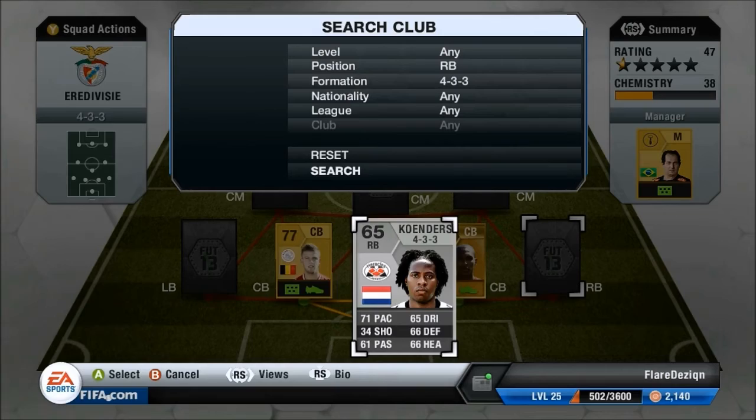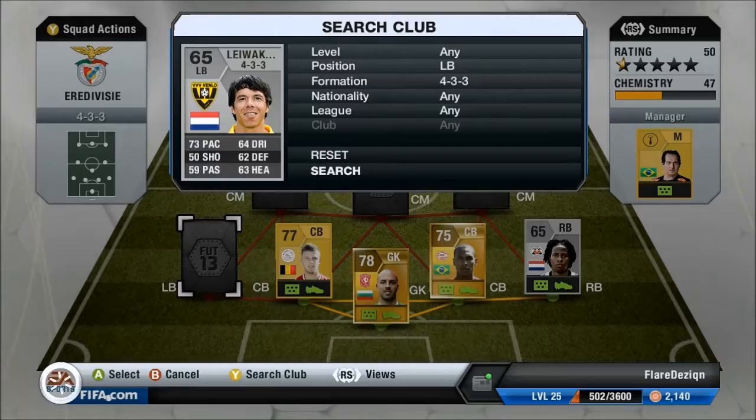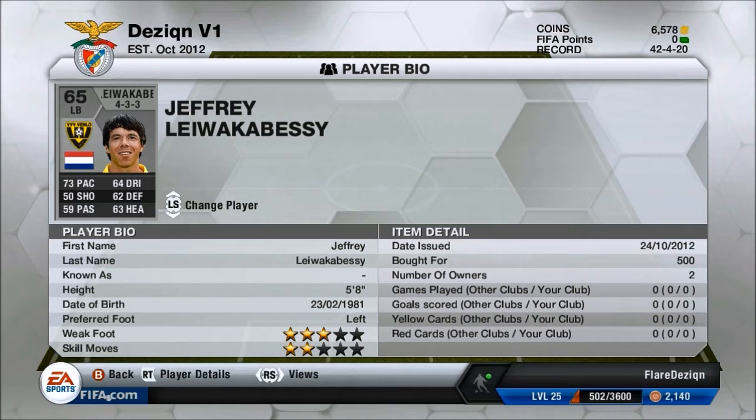For our right back we have a silver guy, got him for 150 coins — he's just a filler right back as there are no gold right backs in the Eredivisie in this formation. I did the same for the left back. I got a guy with an awesome name, Lee Wacka Bessie — first name Geoffrey — for 500 coins, 73 pace.